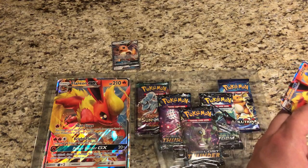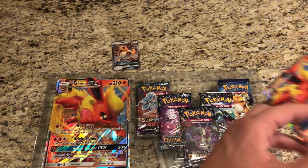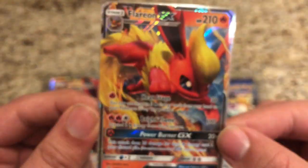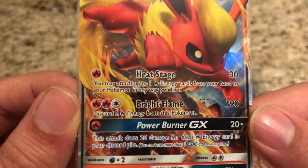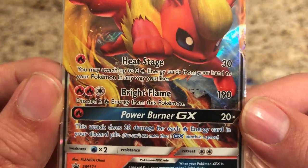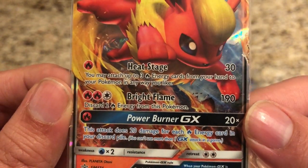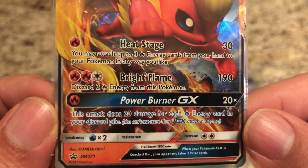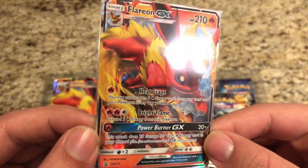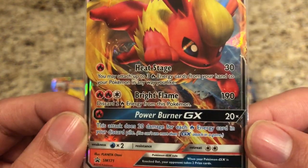Grab the Flareon GX promo card. SM-171. It's got Heat Stage — you may attach up to three fire energies from your hand to your Pokemon in any way you'd like. And Bright Flame — discard two fire energies from this Pokemon for a 190 attack. 210 HP. Very, very nice.